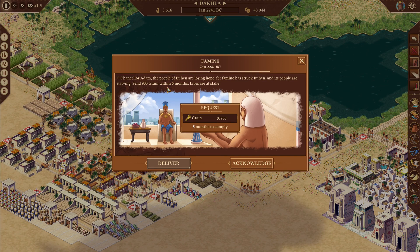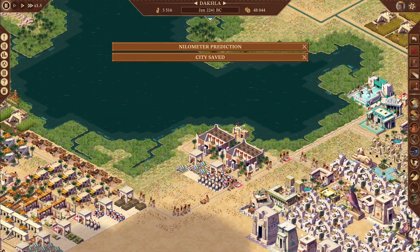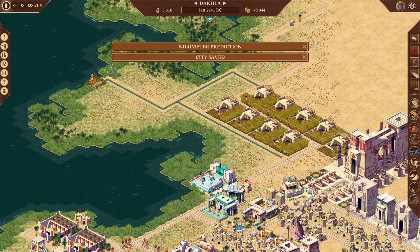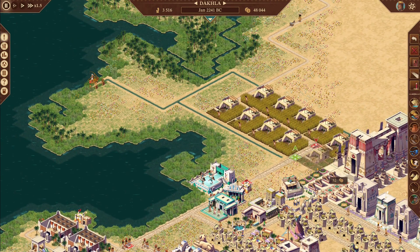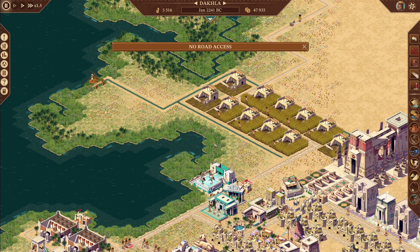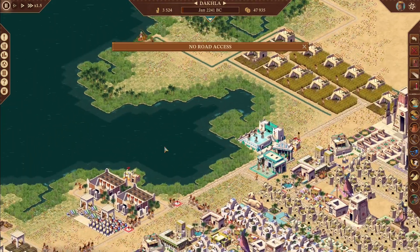The people of Buhen are losing hope — famine has struck. They have five months to give them 900 grain, so we will acknowledge. Even though I'm running a bit low on food here, I now have all this grain over here. Technically our people aren't starving because we get so much food, it's just that we don't keep any extra.